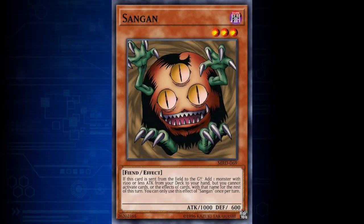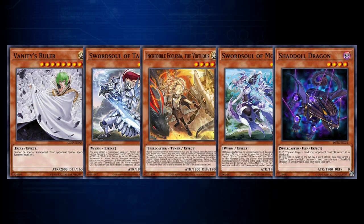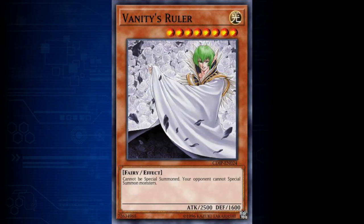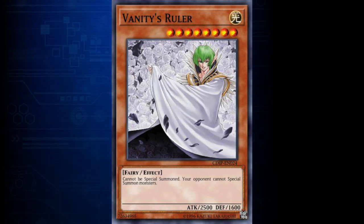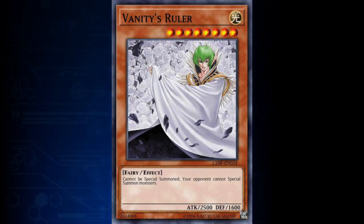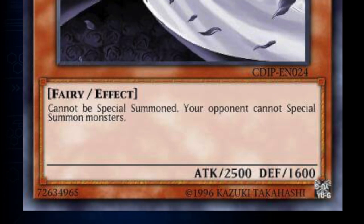An effect monster is a monster with special abilities and has an orange card border. The effects of monsters are split into four different categories: continuous effects, ignition effects, quick effects, and trigger effects — and we'll be discussing a particular subcategory of trigger effects separately called a flip effect. Continuous effects are active while an effect monster is face up on the field. The effect starts once the monster appears on the field and ends once the monster is no longer face up on the field, or if it is negated. There is no trigger for its activation, so it will not start a chain at all. Most continuous effects can be identified by a monster's effect being written as a single sentence without any punctuation to indicate that the card activates or has a cost, such as a colon or a semicolon.